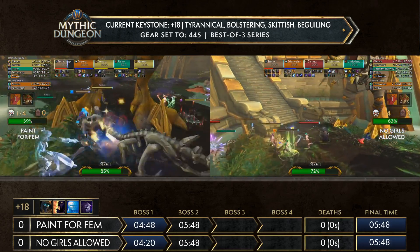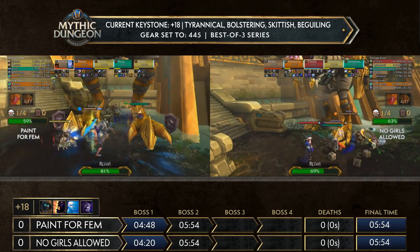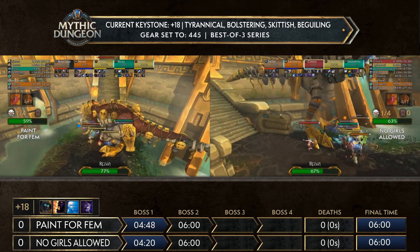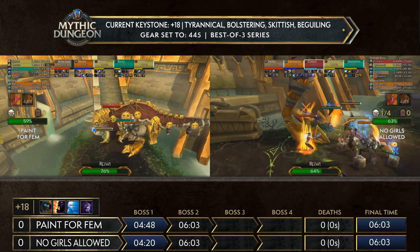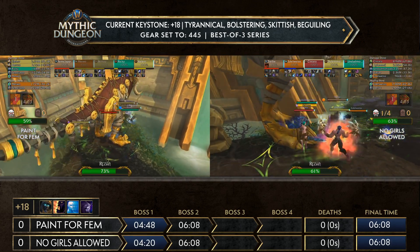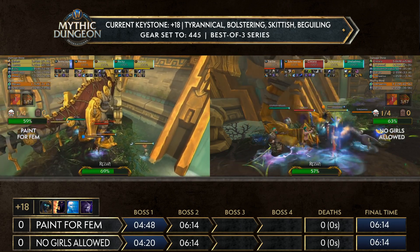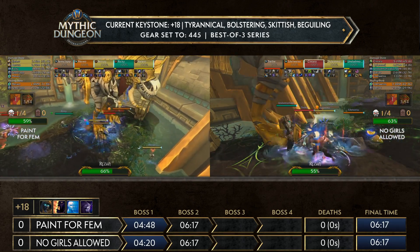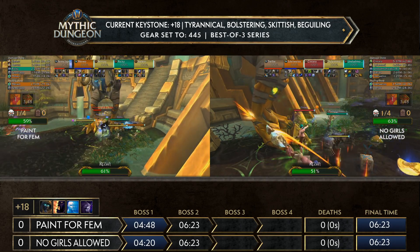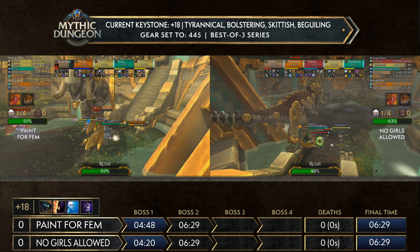A small percentage gain from No Girls Allowed — very smart strategy getting a little bit more percentage compared to Pain for Femme. Actually we also see a seed in Pain for Femme, so never mind — they actually do the exact same thing. What happened is they needed to get one of the skyscreamers down in order to pull the emissary of tides down, because the emissary sits at the top of the stairs between that two-pack of skyscreamers. They pull one down, crowd control it on the side, then pull the second down and cleave it with the boss.